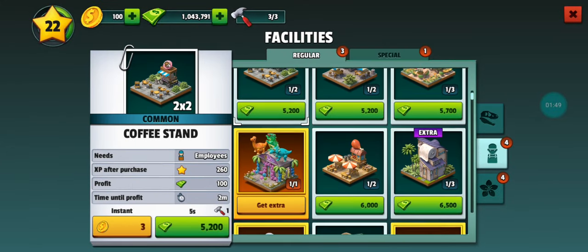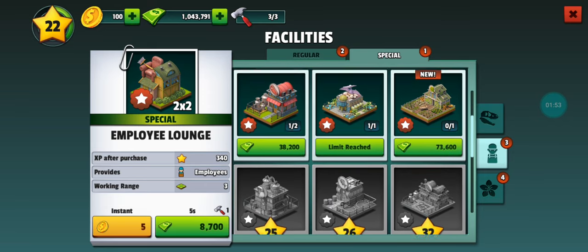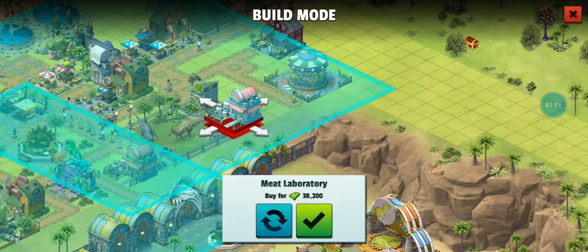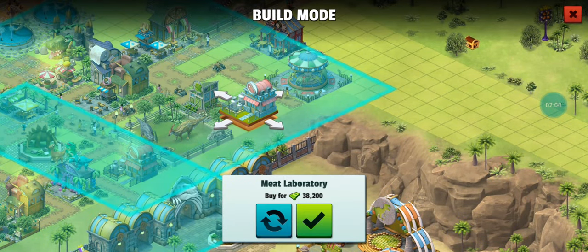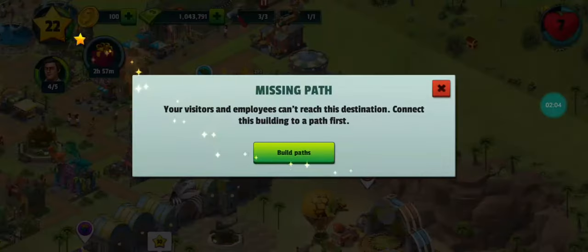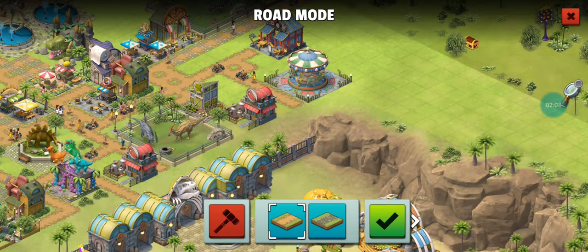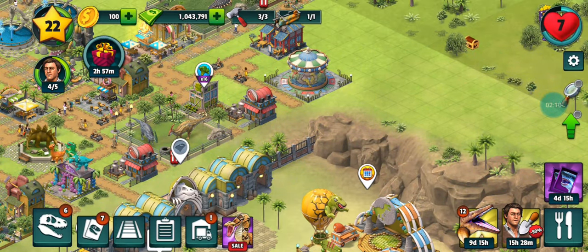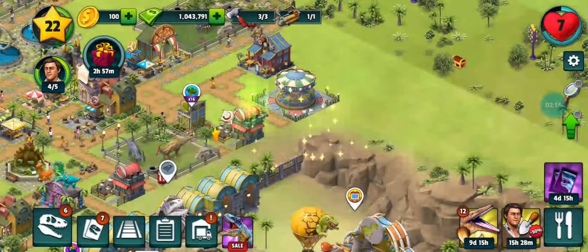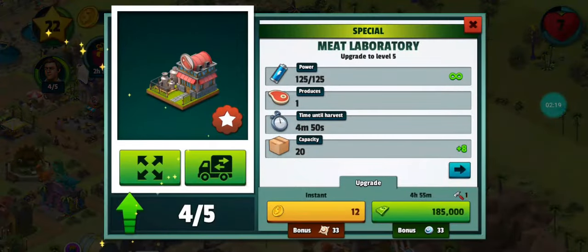And let's not forget the satisfaction of seeing your park evolve into a world-renowned attraction. What truly sets Jurassic Dinosaur Dino Park Management apart is its attention to detail and stunning visuals. From the intricate animations of the dinosaurs to the lush landscapes that surround them, every aspect of this game is designed to immerse you in the wonders of the Jurassic era. But be prepared to face adversity, my friends — Mother Nature can be both beautiful and unforgiving.